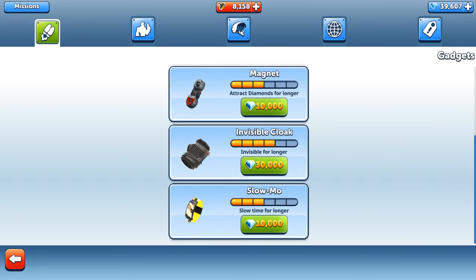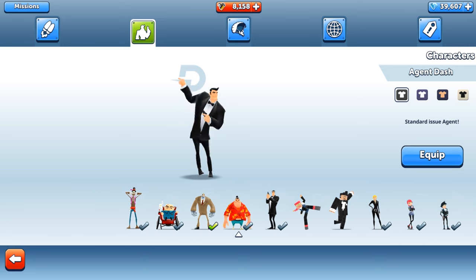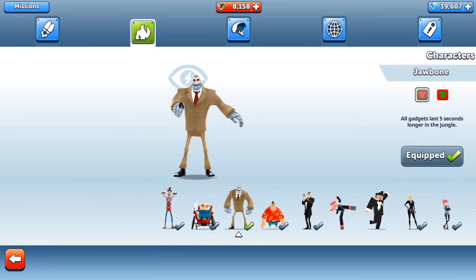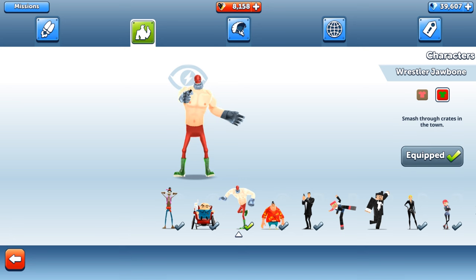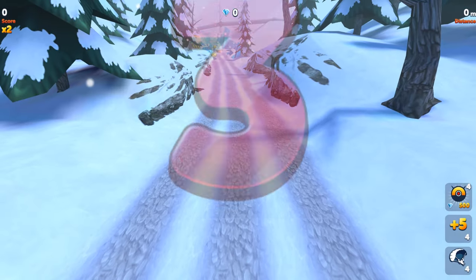Hello and welcome back to AllKindaGames! Today we are playing Agent Dash, where we got a new outfit — a lock with the Jawbone — but with the wrestler outfit. I'm gonna play with this character and try to get as many gems as possible.